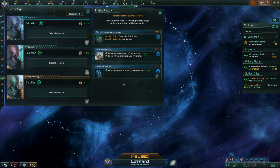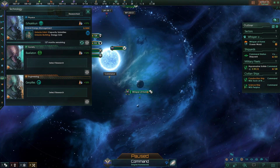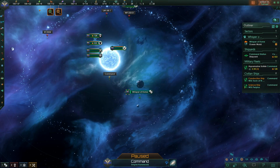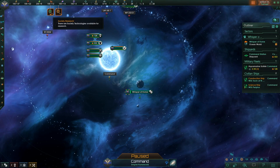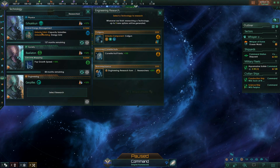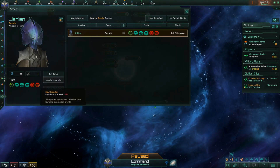We'll start again — tried not to be at war with the crisis. Going energy capacity early because it's always really useful. We've got a very nice energy-compatible planet, which is good for pop growth speed since we've got the pop growth disadvantage as a species. Getting that very early is really, really useful — it's why I don't actually mind taking that species trait.